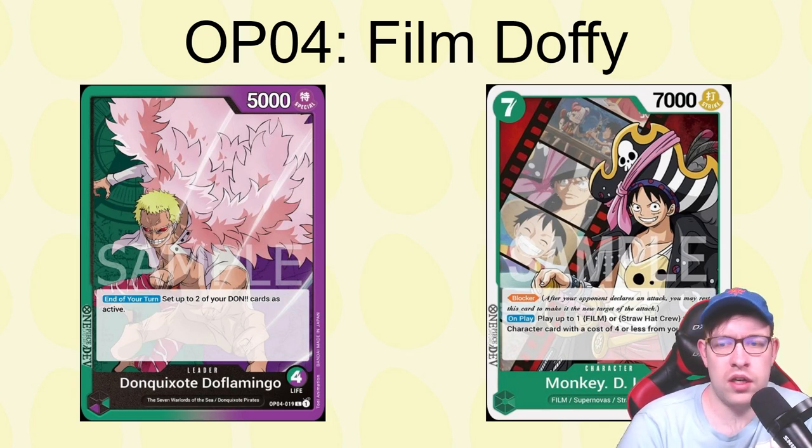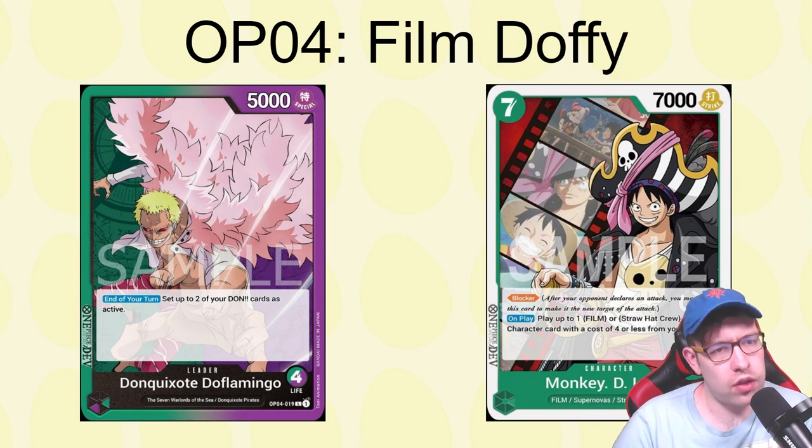We're going to be testing out pretty much every leader leading up to the set, because there aren't as many and I think all of them are kind of viable in their own way. We're talking about the Don Quixote Doflamingo leader specifically with the film package — a convenient fit since film exists in green and purple, and he's a green and purple leader. We'll also touch on why the native Don Quixote package isn't immediately something you want to play.